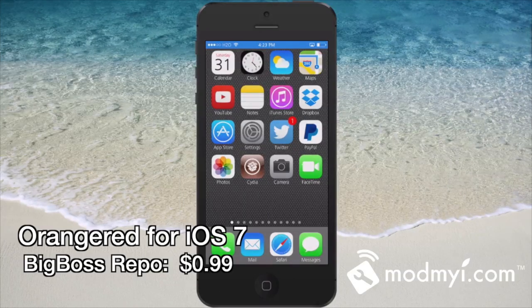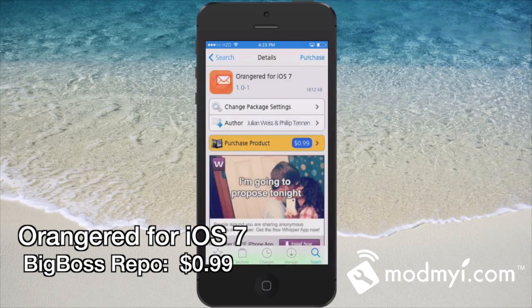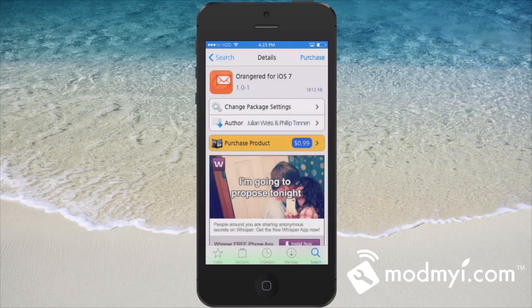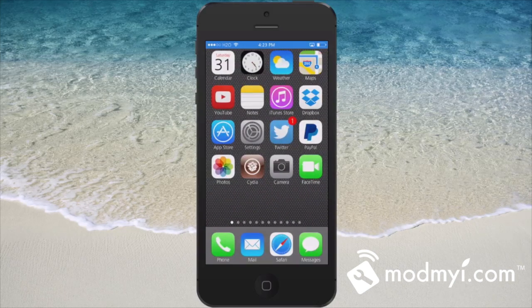Hey YouTube, it's Mitch at modmire.com. Today we're gonna be looking at Orange Red for iOS 7. This is a Reddit push notification system. If you're a Reddit fan you're gonna really enjoy this. You can get this for 99 cents in the Big Boss repo.